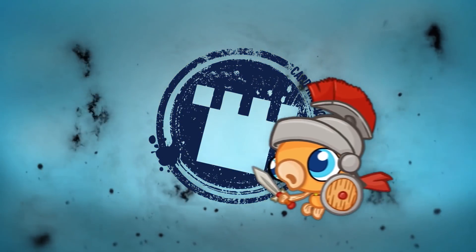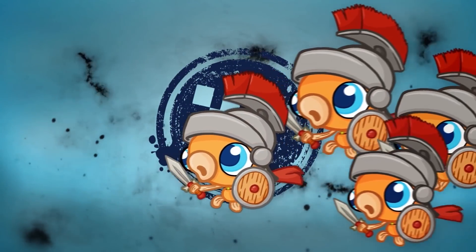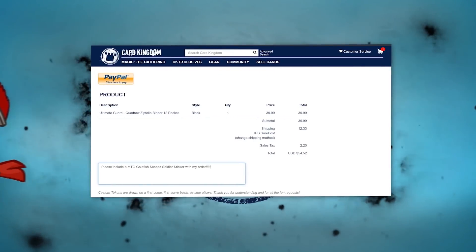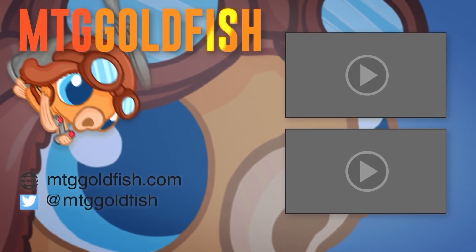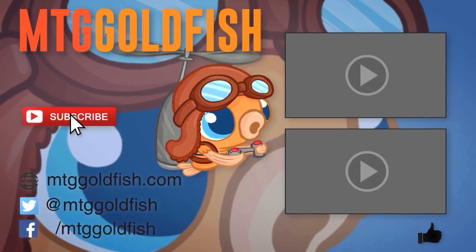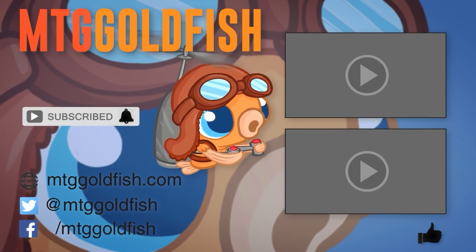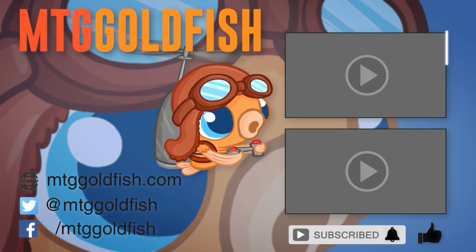Today's video is brought to you by Card Kingdom. Right now you can get this sweet Scoop Soldier sticker when you order at CardKingdom.com — just mention in your order notes that you want a Scoop Soldier sticker when you check out. Thanks for watching. If you enjoyed it, help us out by clicking that like button below, click that subscribe button to keep up on all the latest and greatest, and hit that bell icon to get alerts whenever we have new videos. Check out some of our other sweet videos here and here.